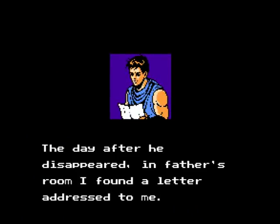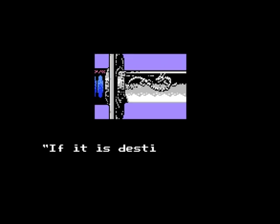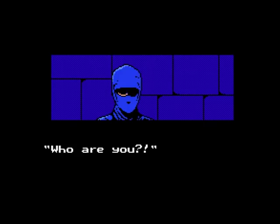The ninja you play as is Ryu Hayabusa, who is on a mission to avenge his father's death. In between stages — or acts as they're referred to — you'll get some of the most impressively presented cutscenes in the 8-bit era. They look excellent and tell a well put-together story that's paced perfectly, and leaves you waiting in anticipation of what's to come at the next act.